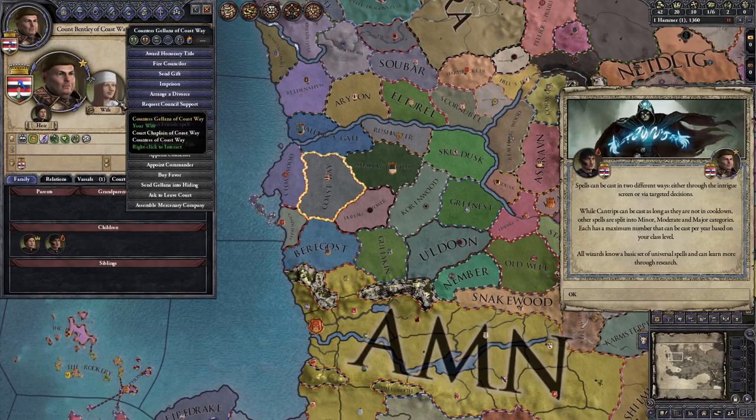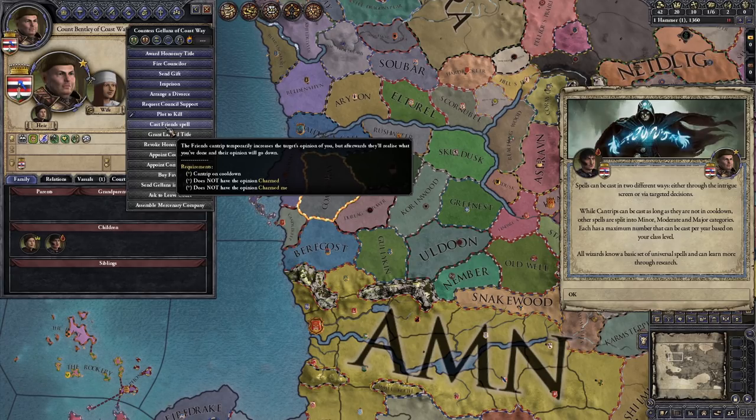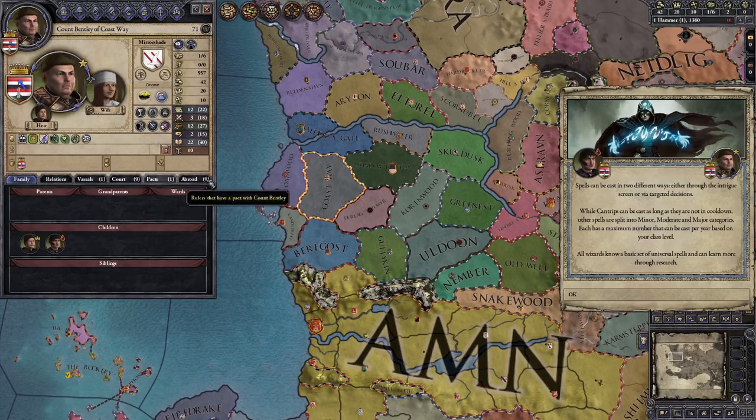For instance, on our wife Galena, we can cast a Friend spell. The Friend spell increases their opinion of us, but once they realize what's going on, their opinion will go down. Just simple stuff like that, but it's interesting. Also, being a gnome lowers your marshal, gives you stewardship, and gives you learning - fairly similar to D&D, I imagine.